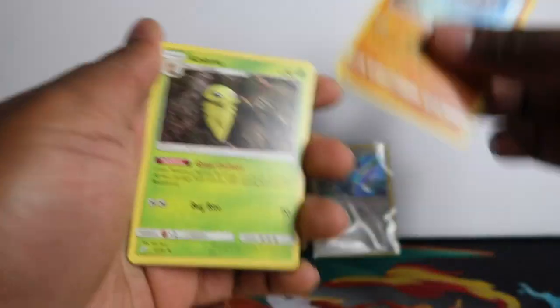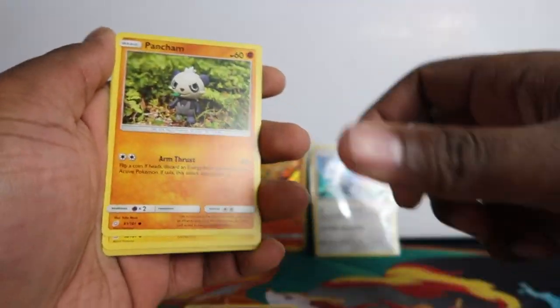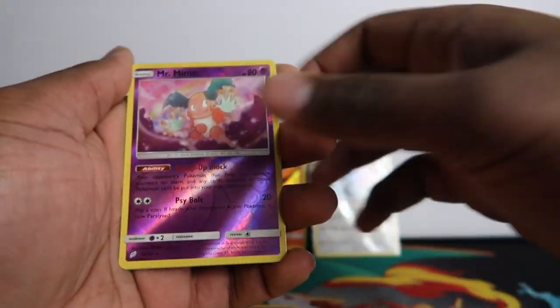Hopefully all these lightning energies are a sign for another Pikachu Zekrom, which we pulled in our other video. Just Ninetales, regular rare.